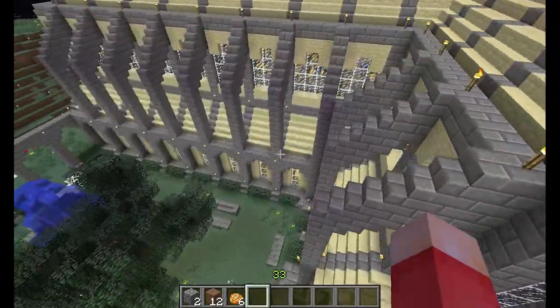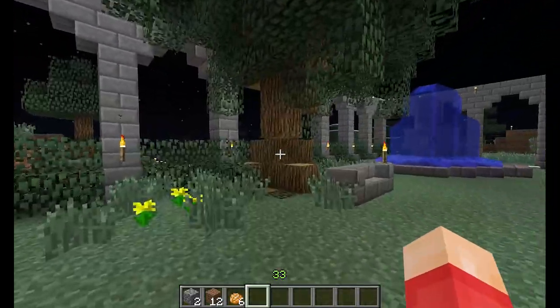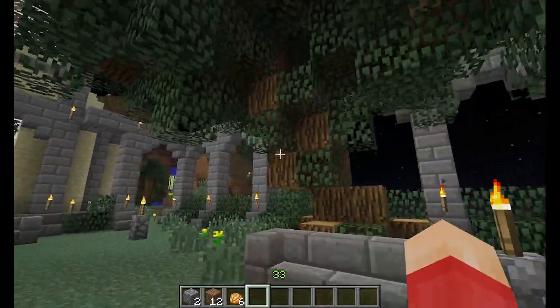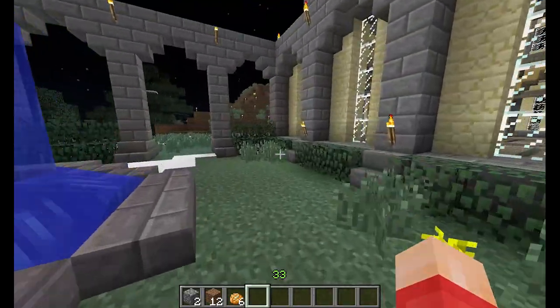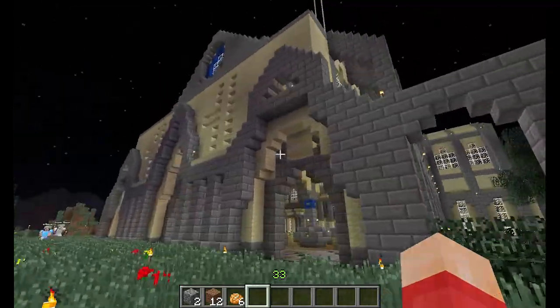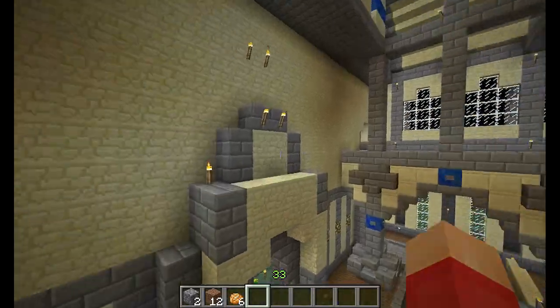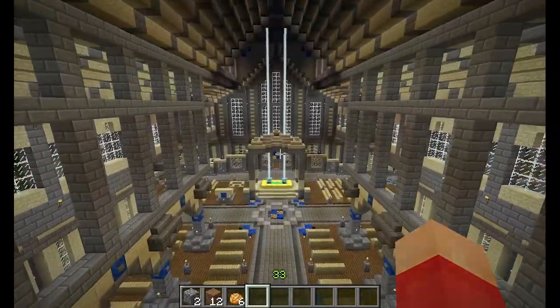Oh, what's this area out here? I just flew over this outdoor area. Oh, that tree looks cool. I have no idea where you are. Where are you? I'm by a fountain out here. I'm kind of flying around just to get the full scope, because sometimes it's hard to get the full scope of a place unless you have fly mode.